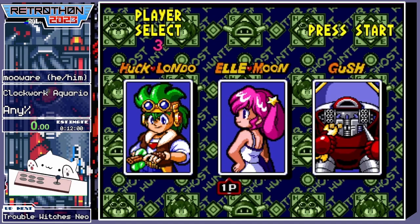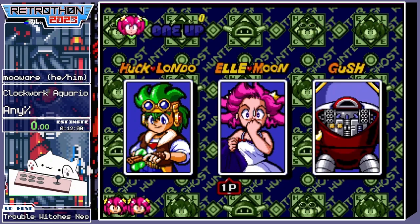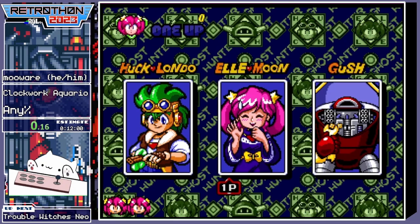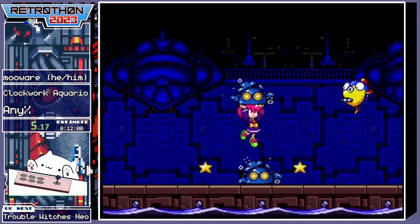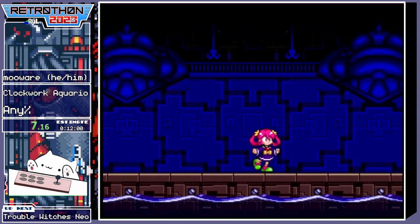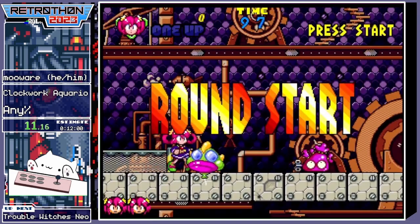Hak Londo kinda runs faster and doesn't jump as high, and Gash is just really weird. His attack has a longer range, but he jumps really weird — he moves forward when he jumps and it's kinda hard to get used to. Anyway, here we go.